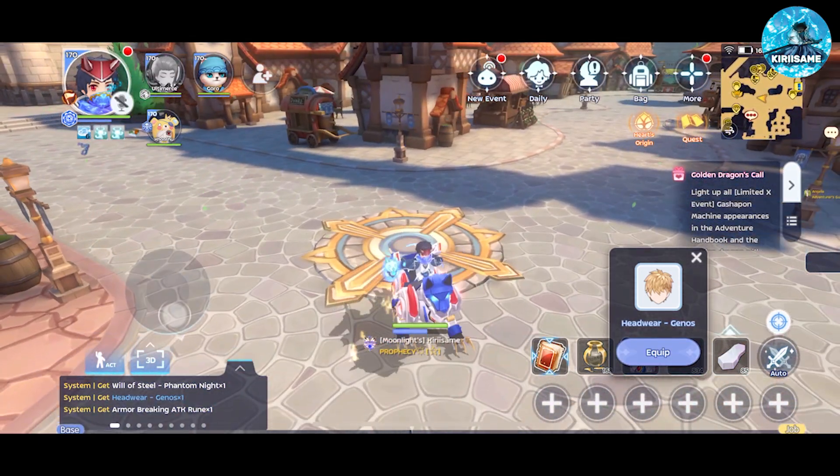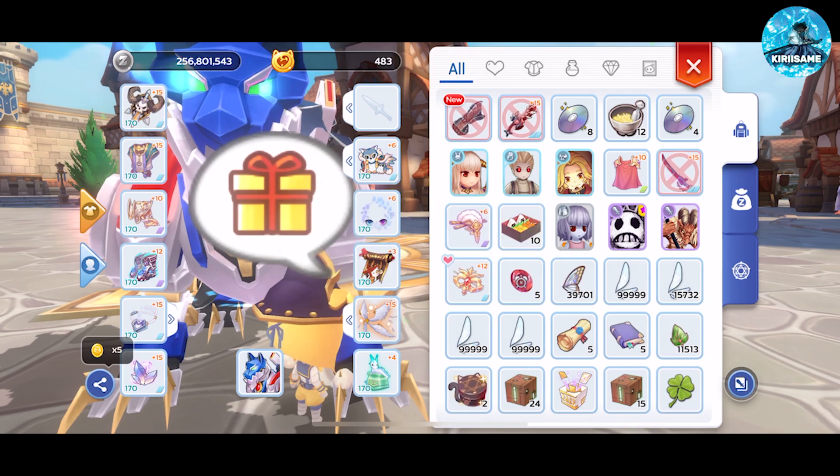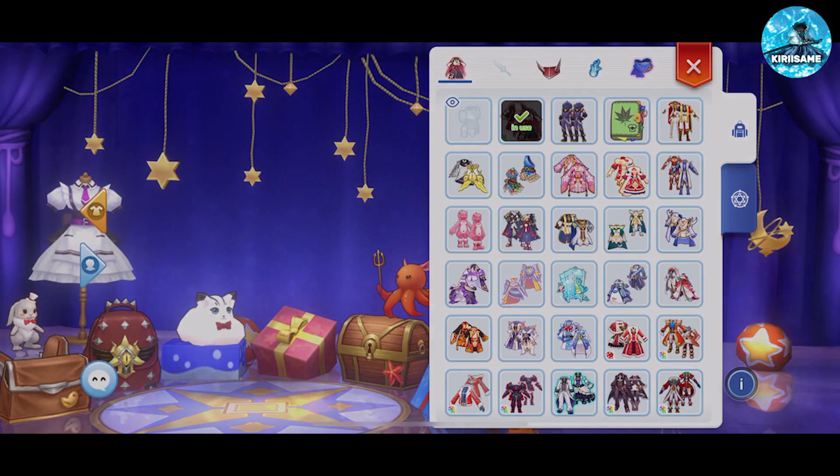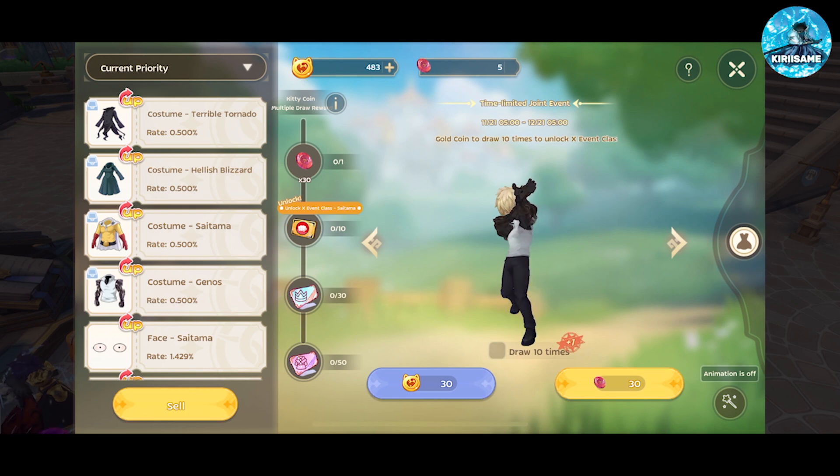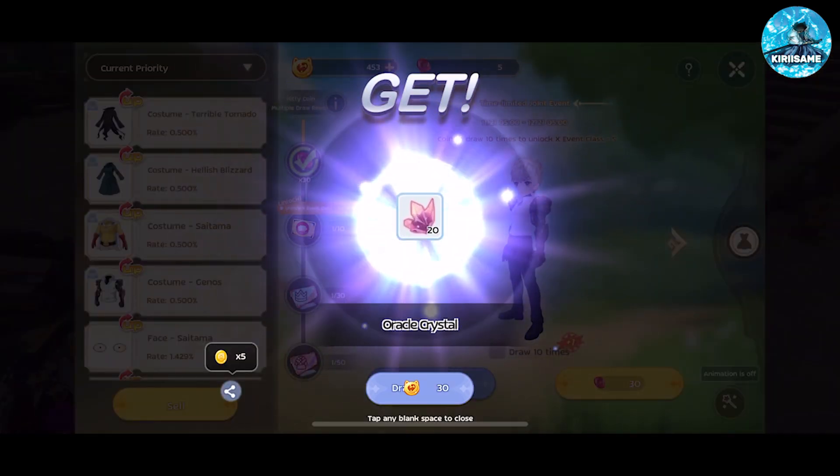Unlocking Genos also gives you his headwear as well as his weapon skin. When rolling in the gacha machine, just press the 10 plus 1 button, because you save more BCC that way.